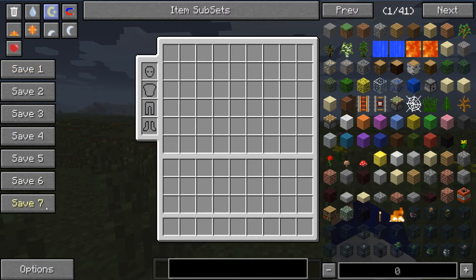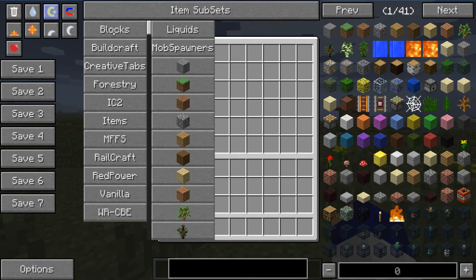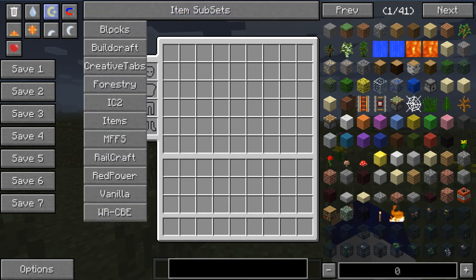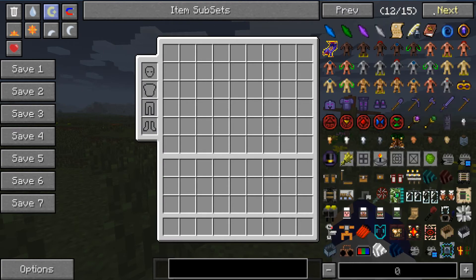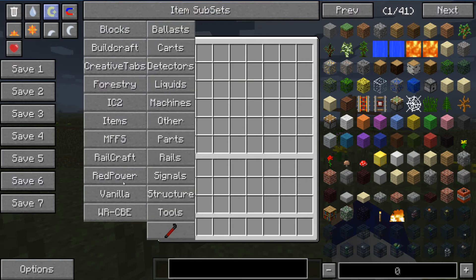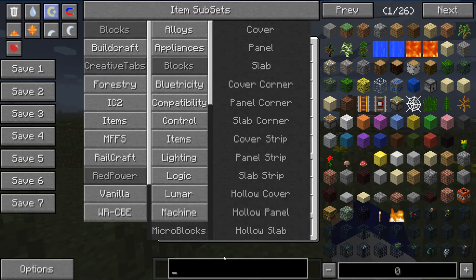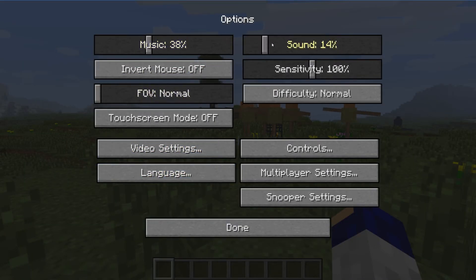It also has saves down the bottom and item subsets. With item subsets, you can right click for more save options, or left click on item subsets to get rid of things completely from the right hand section. So if I wanted to get rid of all blocks, I left click on this and then right click on blocks. Now there are only 15 pages of stuff which isn't blocks — all the blocks have been taken out. Something I definitely recommend is going down to Red Power, going to micro blocks, and getting rid of them.